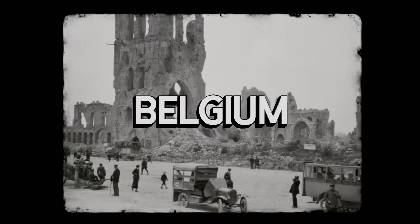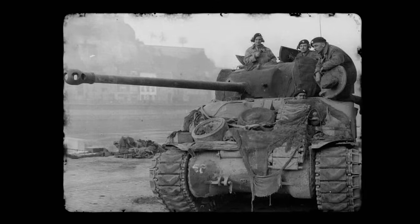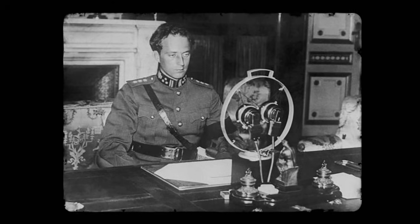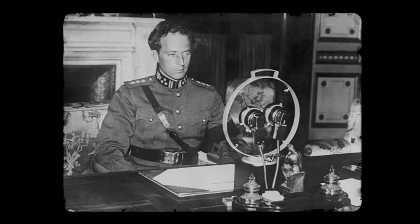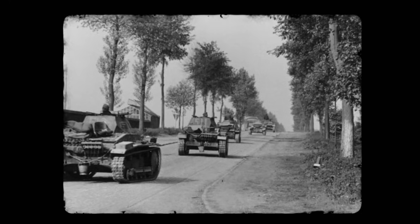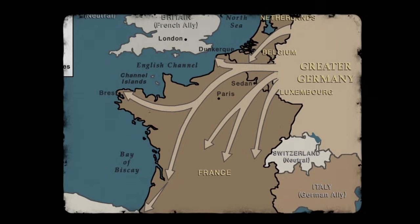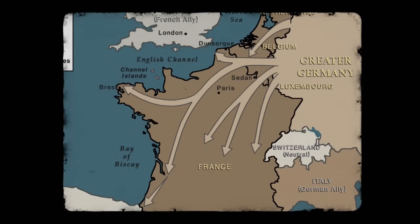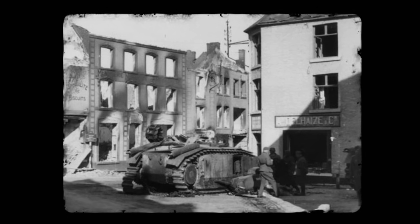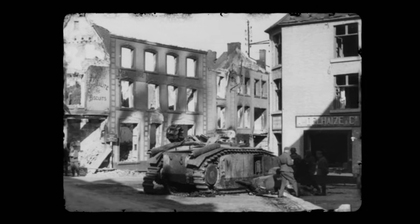In 1936, still reeling from the damage done by the First World War, King Leopold III declared Belgium's neutrality. As the clouds of a new war gathered over Europe, Leopold III maintained his position of appeasement until he could do so no longer. When Germany invaded in May 1940, he appealed for help, but help did not come — his neighbours were already dealing with invasions of their own. Belgium fought on for 18 days before she too succumbed to the German juggernaut.